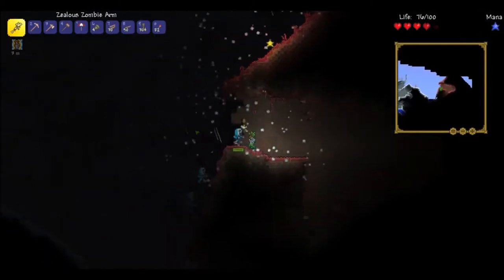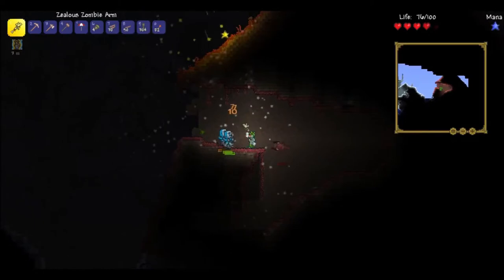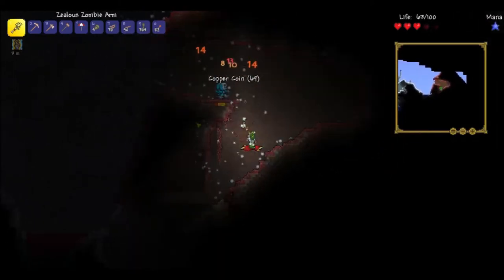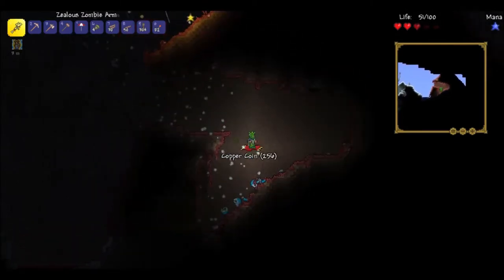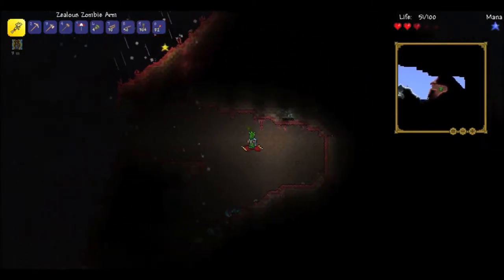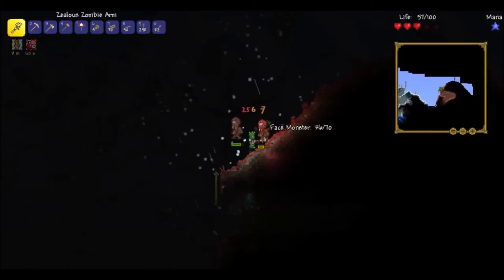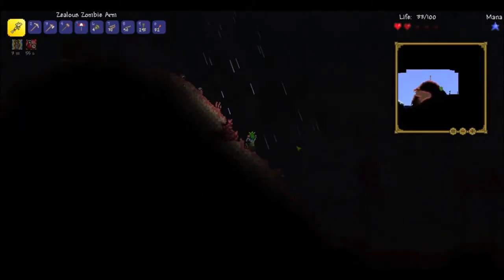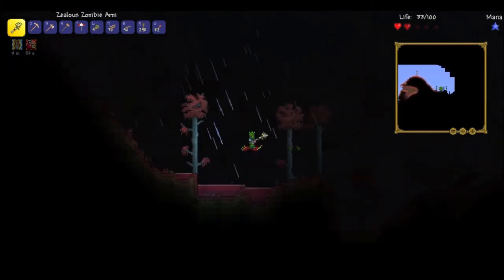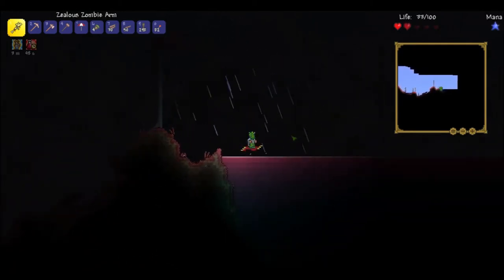Face monsters, zombies, chimeras — everything's out to kill me. Oh god, please don't end my life, zombos. Like, I won't end yours if you weren't trying to end mine. You gotta co-inhabitate, man. And more face monsters — I'm almost dead. This is why the crimson is scary and bad, because the enemies are strong, they're scary, they're bad, and they make me mad because I'm bad.